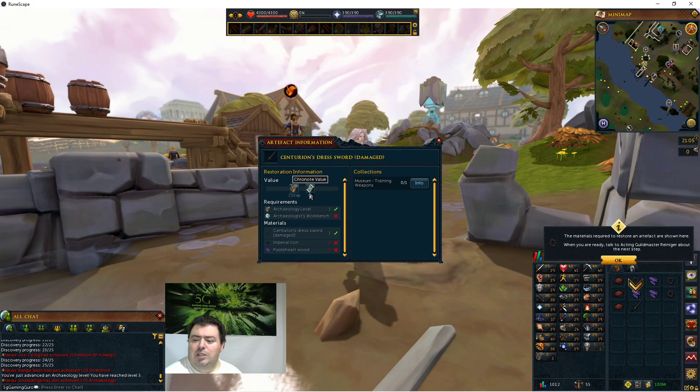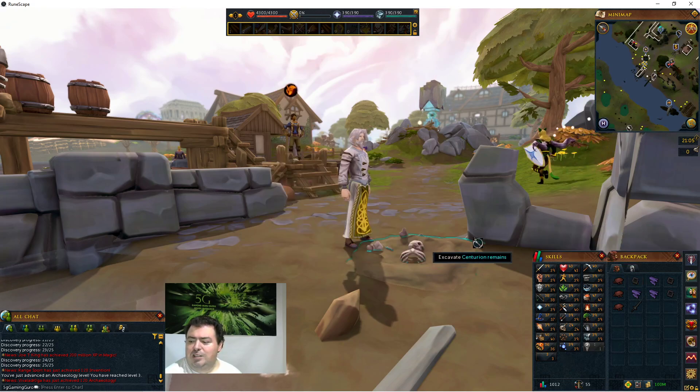Keep in mind the collections screen - there are multiple collections for each artifact after this training one. This training item only has one place needed. But all the other artifacts you collect will have multiple places, so you'll need multiple copies of the artifact. This one gives 250 experience and we don't get any chronicle note value. Chronicle notes are used to buy perks in the archaeology guild.